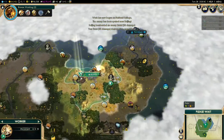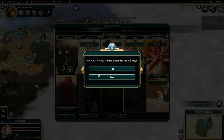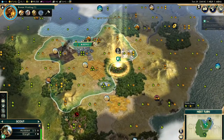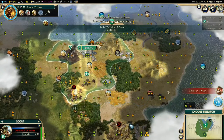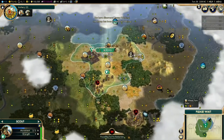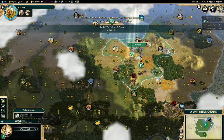Going for the National College is a risk again, but I have a technology lead. Some people even go for Oracle after, but I'd say if you want to do that it's fine — just make sure you start building settlers afterward, because if you don't you're going to fall way too far behind and it'll hurt your entire game.